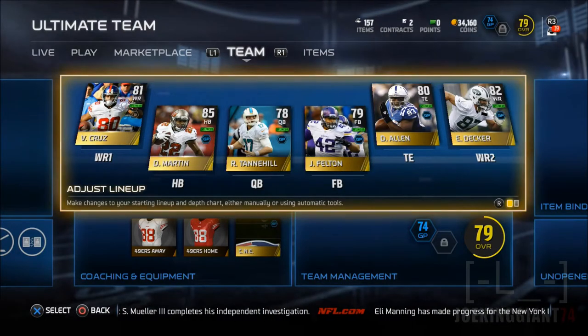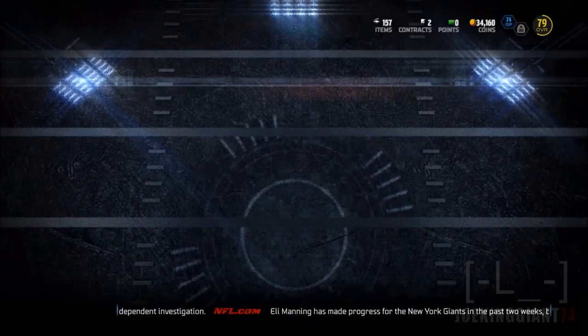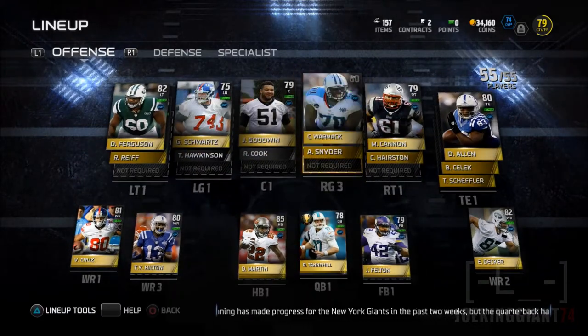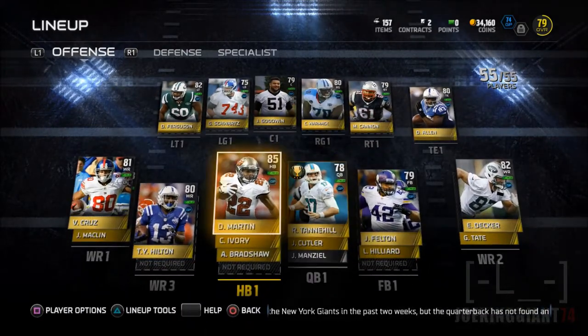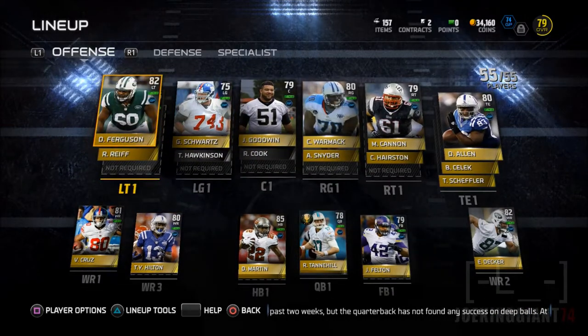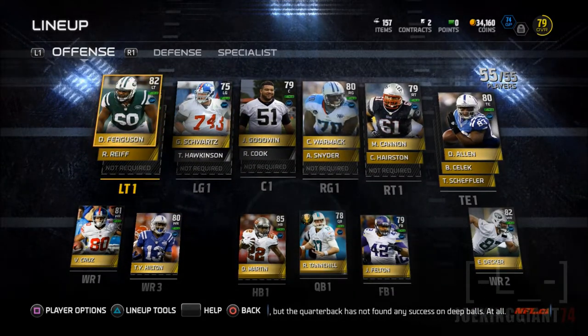What is up, my great subscribers — this is JoeKingJaws24 here bringing you guys some more Madden 15 Ultimate Team. Today we're gonna be a big spender, and as you can see on the top right corner of your screen, I have 34,000 coins — all of them earned either by selling players in auctions or by doing solo challenges.